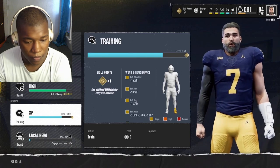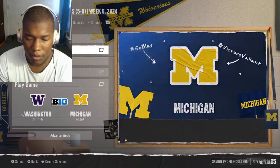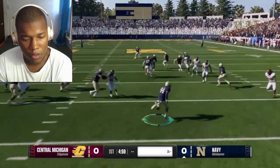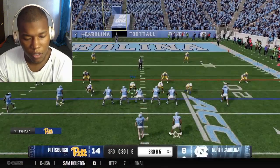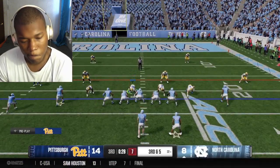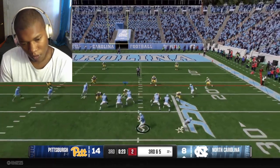College Football 25's brand new wear and tear injury system is a standout. If your QB is taking shots to his throwing arm, that will lead to decreased accuracy and throwing power, as well as potential significant injuries. If they throw 40-plus times a game, they're not going to be 100% the next week. It's another nice layer of strategy.